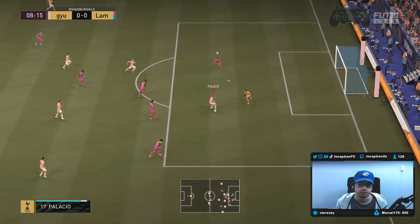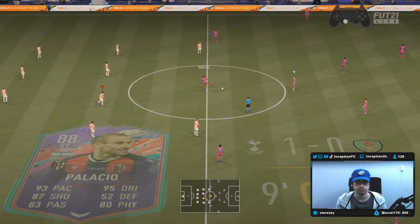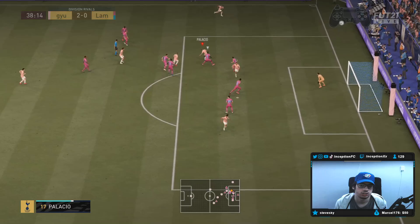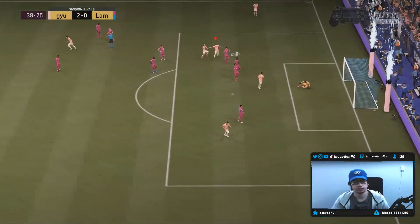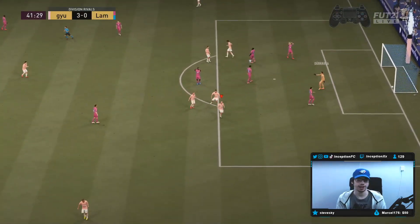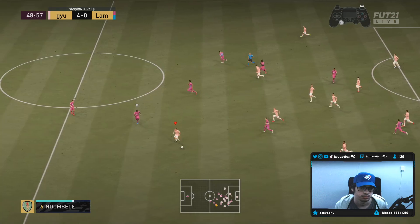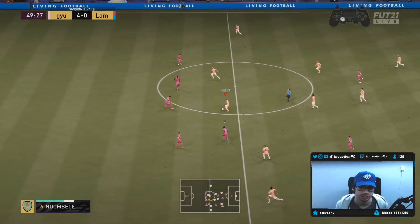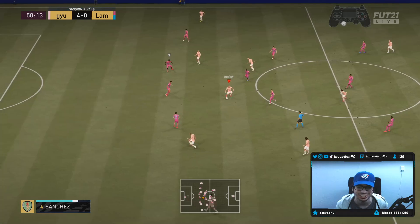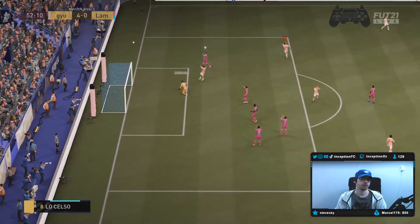Nice — that's a heel-to-heel against the goalie. His attacking AI is actually quite nice. Even with the target man on him, he still gets into the right areas to make those runs in behind. Now we're hitting those bad boys — you see what I'm saying guys? This card is a weirdo, man. He's one of those weird ones, like you know when you look at a card and you're like, oh he's going to be pretty good — he's a weirdo, man. We've got a finesse shot off with him there too.